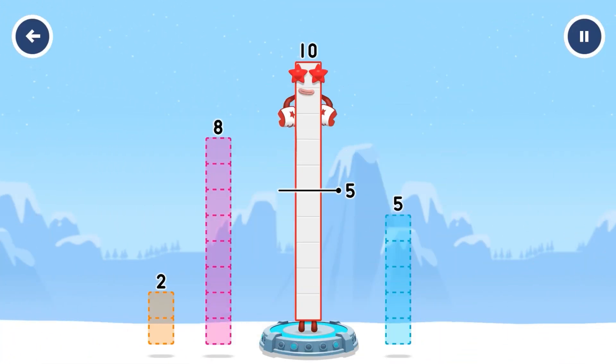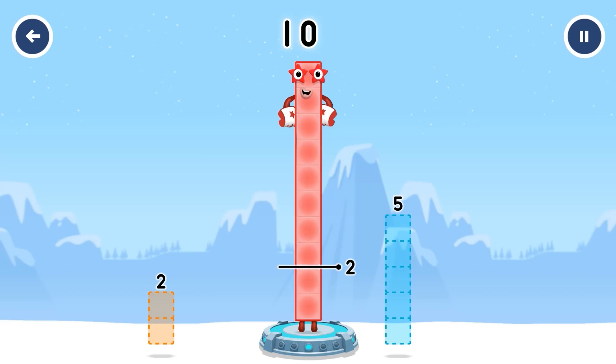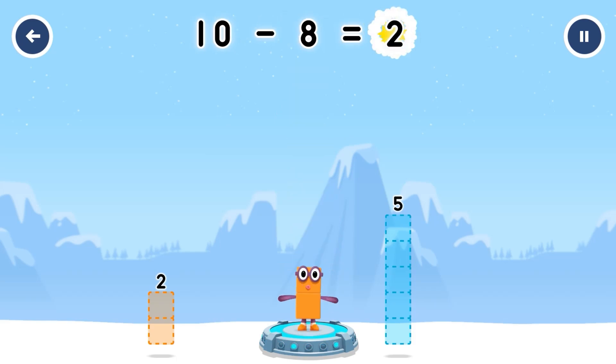Take number blocks away from ten to leave two. Two. Eight. Five. Eight. Correct. Ten minus eight equals two.